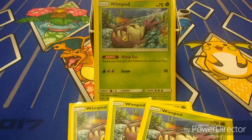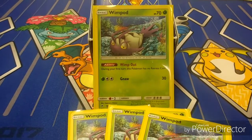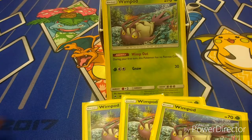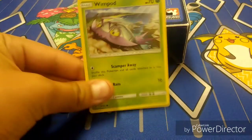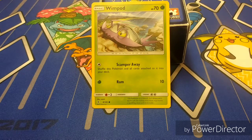The Burning Shadows Wimpod has the ability Wimp Out — during your first turn, this Pokemon has no retreat cost whatsoever. It has Gnaw for 30 damage. It evolves into Golisopod. Now there is another Wimpod in the format — the Wimpod from Guardians Rising. It has two attacks: Scan, which lets you shuffle this Pokemon and all cards attached back into your deck, and Ram for 10 damage. It has two retreat costs. I think the Burning Shadows one is better because of the ability.